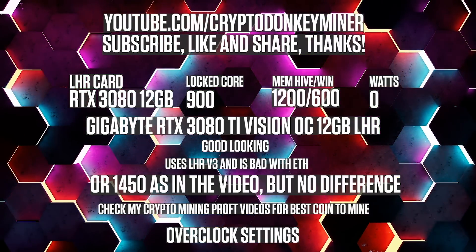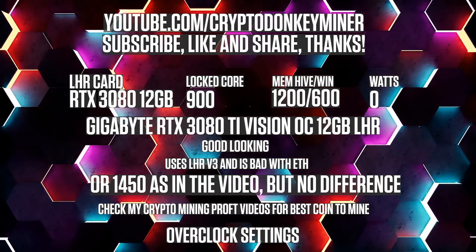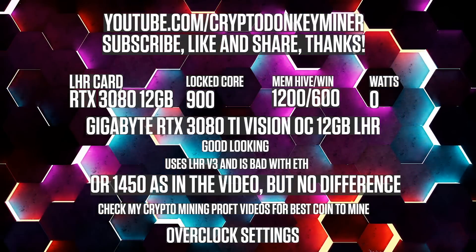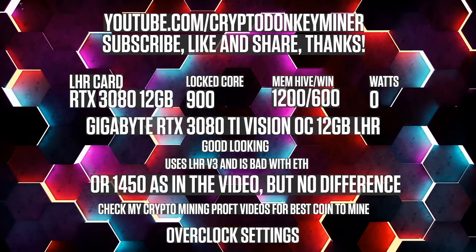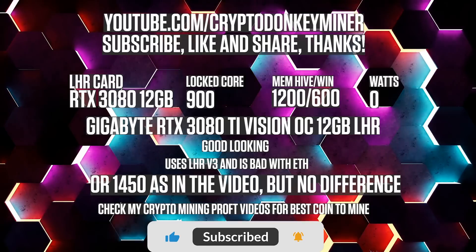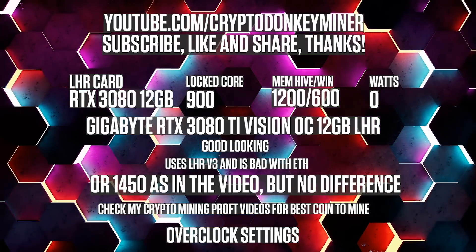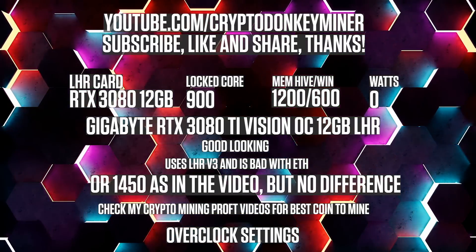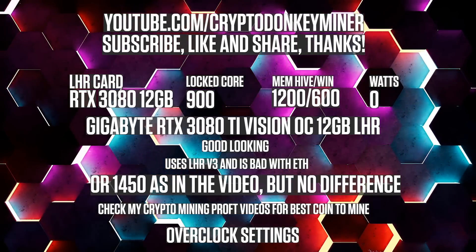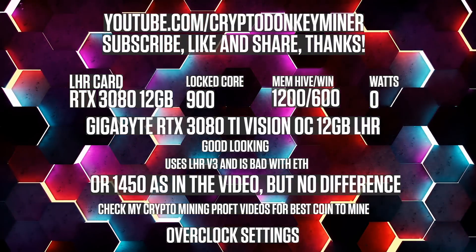If you have the RTX 3080 12GB, I feel for you. Lock your core clock at 900 and set your memory clock in HiveOS to 1200 and 600 in Windows. Remember to disable your LHR as this card is using version 3. I highly recommend that you mine something else than Ethereum with this card — check out my crypto mining videos with the daily profits.